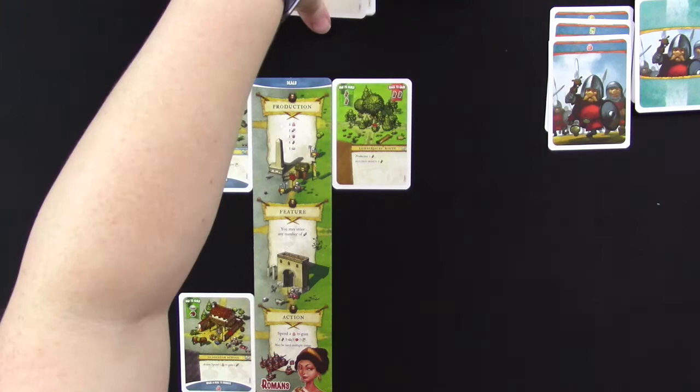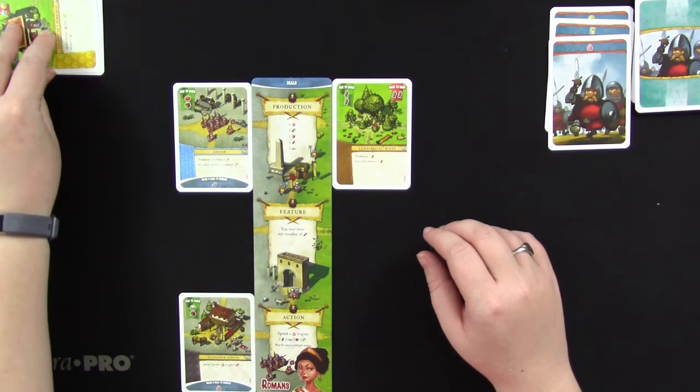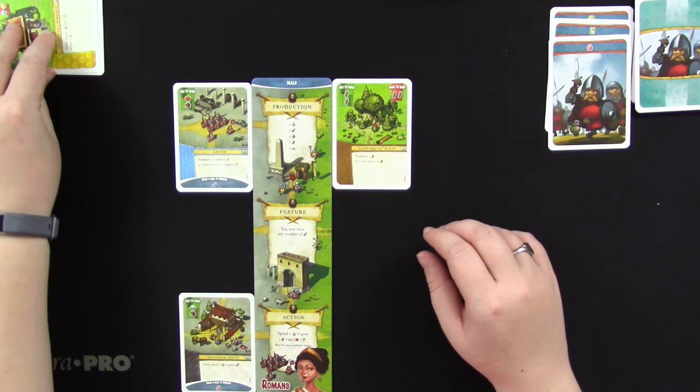However, I can't attack those opponent locations anymore — they are now permanently in the virtual opponent's location deck. So that was round one. Now we'll move on to round two and see how it goes.